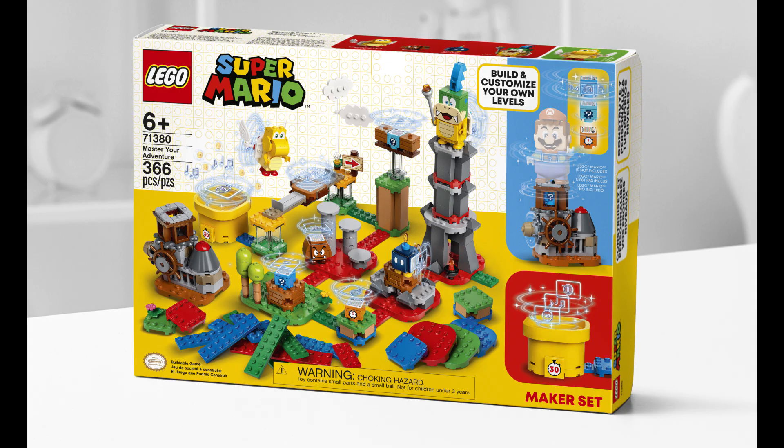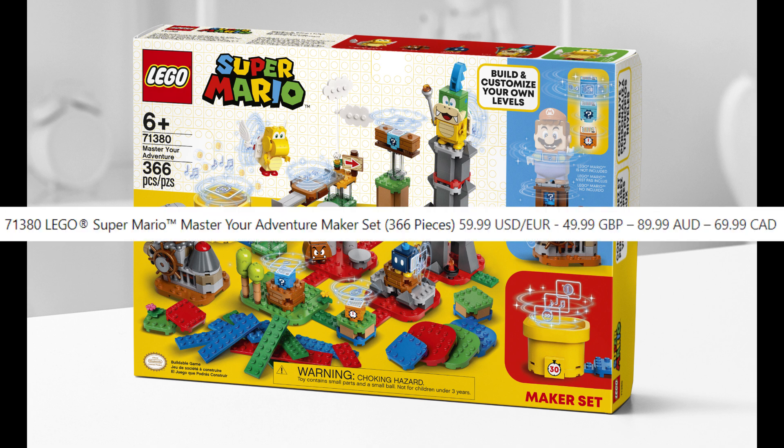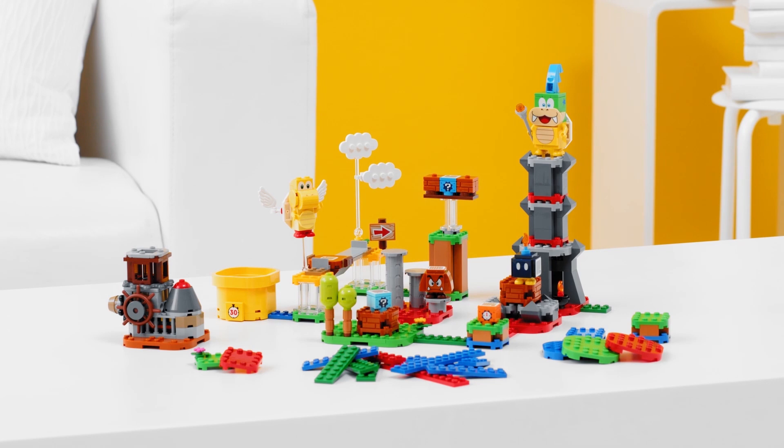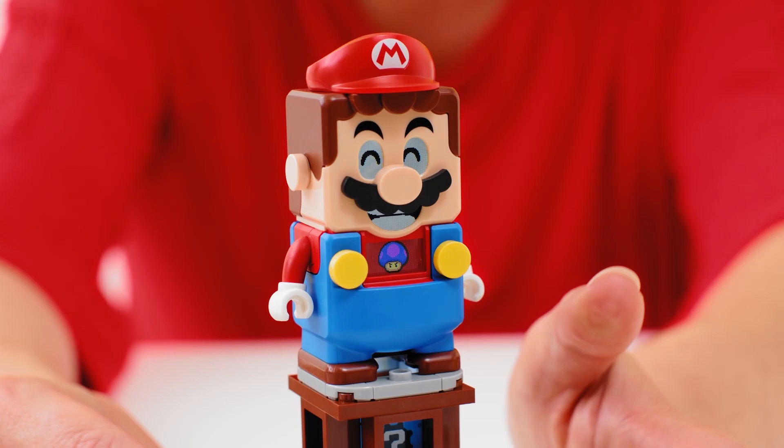There's a total of six or seven sets being released. First there's the LEGO Super Mario Master Your Adventure Maker Set with 366 pieces. This will retail for $59.99 in the U.S. This sort of serves as an extension upon the starter set, but it's more like a creative set where you're supposed to mix it up and create your own courses.